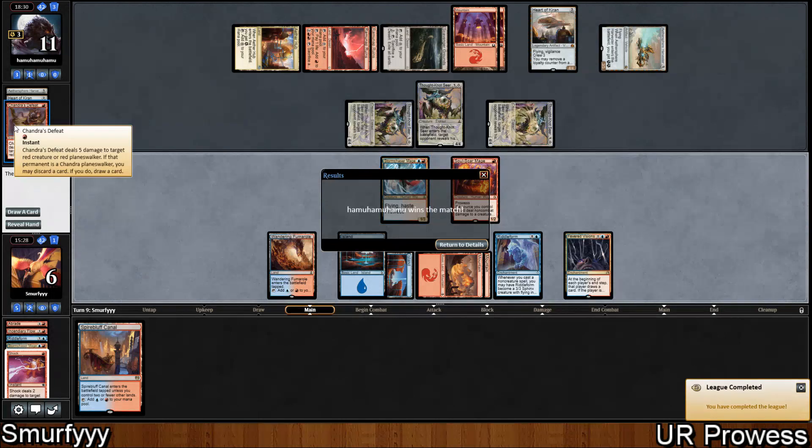Chandra's Defeat was very good but obviously it wasn't what won the game - it was the Aethersphere Harvester and the three Thornauts. I hope you enjoyed this league. If you want to see more decks in Standard, I'm going to play more aggressive decks with things like Blue Red Prowess, Mono Red Aggro, Red Green Pummeler, things like that. So if you want to watch that kind of content, feel free to subscribe. Thanks for watching - new videos Wednesdays and Fridays. Peace.